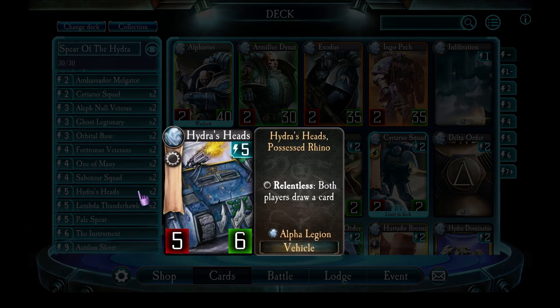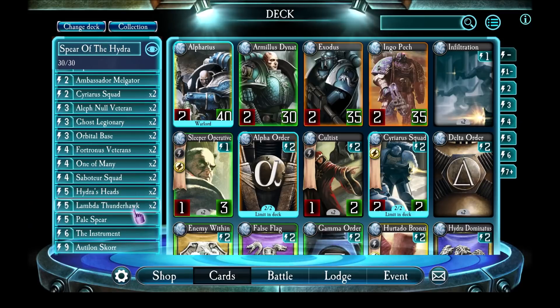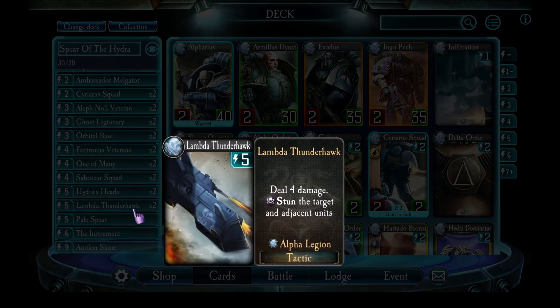Hydra's Heads — I used to not like this, but now I love them, especially ever since the nerf to Alpharius where you can't reliably use his ability to draw cards anymore. Hydra's Head has a lot of health. If your enemy doesn't have the right things to take it out and it survives until your next turn, you and the enemy are drawing a card, and that can often be a huge deal. Lambda Thunderhawk is the third stun card in the deck and it's probably the best stun card in the game because it deals four damage to the target and stuns the target as well as the adjacent unit, so you're potentially stunning three things on field at once.